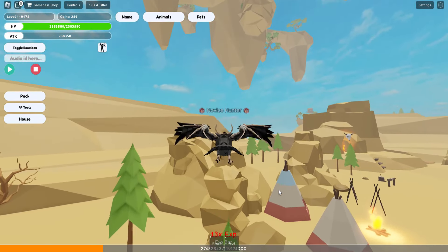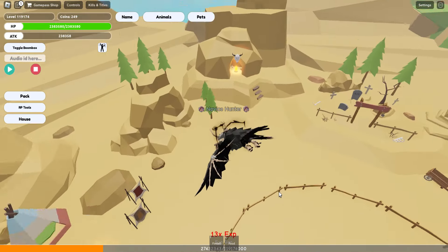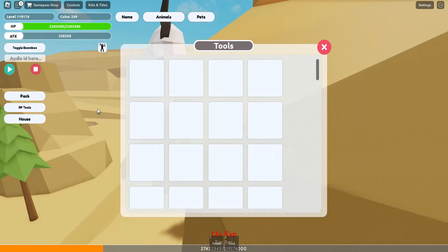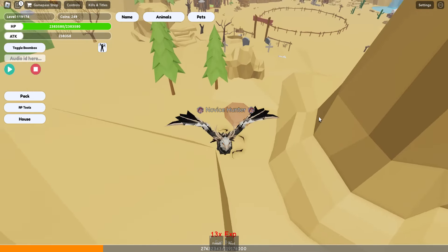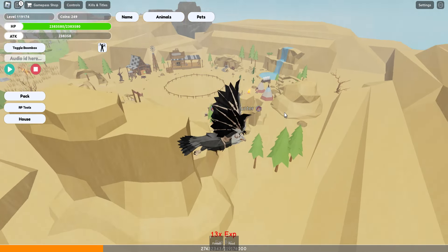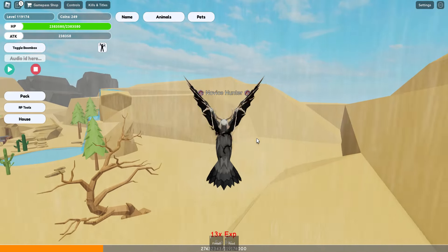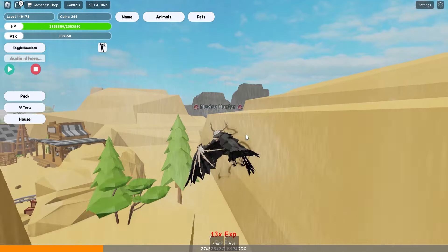I was going to go inside the waterfall. I don't think there's anything here. Oh wait, there's gold — are there new roleplay tools? No. Oh wait, pets! Did they forget to add pets for this update, or do they just not want to add more? It would be cool to have a pet eagle.